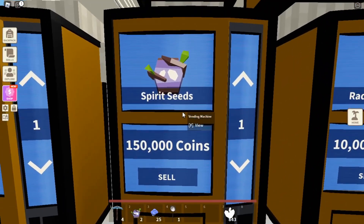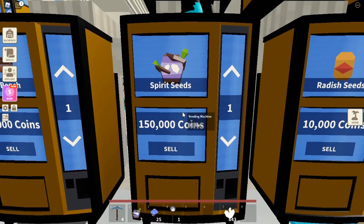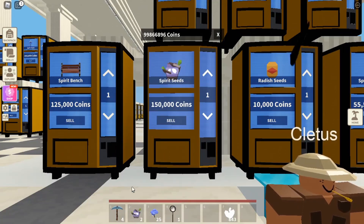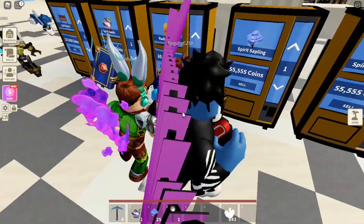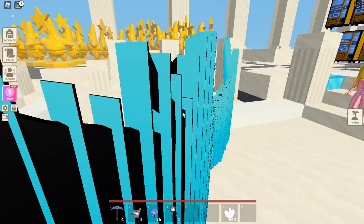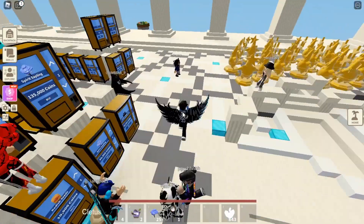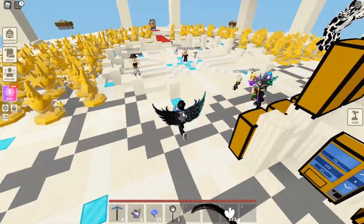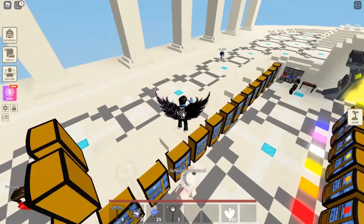These prices yesterday were about 300,000 per seed. If I sell my two seeds that I just grinded for in 10 minutes I would get 300,000 coins. Then in a couple days I can go buy back the seeds and probably buy back like 10 for the same amount. That's how you get coins very fast, especially when an update just comes out.